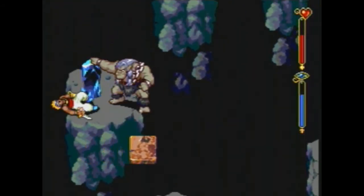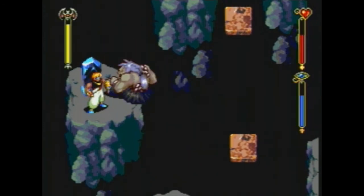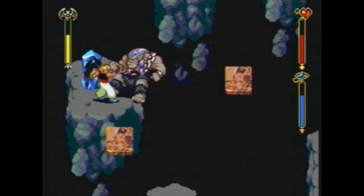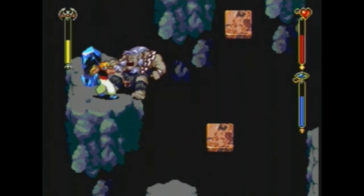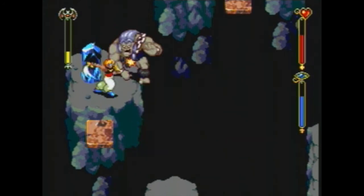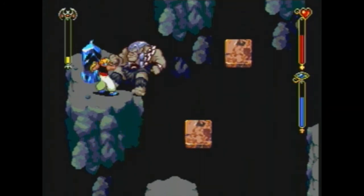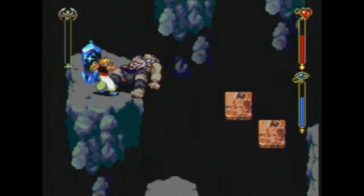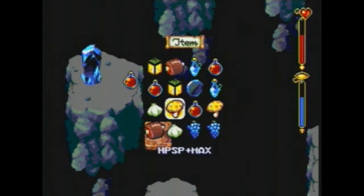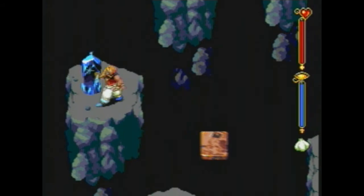Now we're going to get on the platform with this ogre. It's tricky getting on it without being hit, but it certainly can be done — just use a little bit of timing on your charge shots to keep knocking him over. It's not the most time-efficient way to do this, but it is one of the safer ways. And you get an elixir too. The problem is, what do I get rid of? I guess HP and SP.